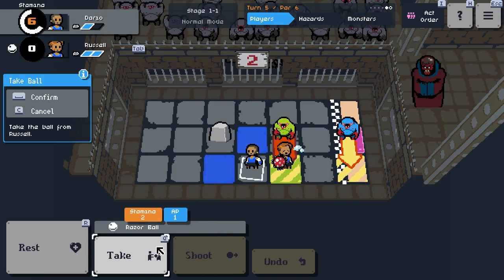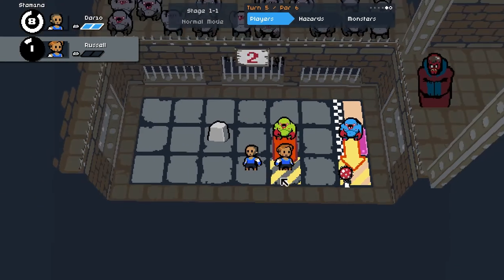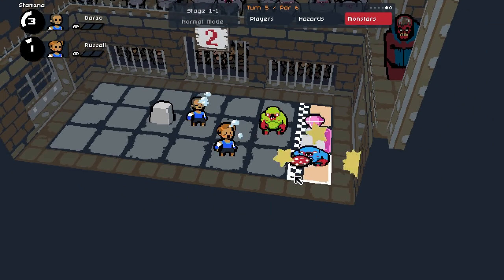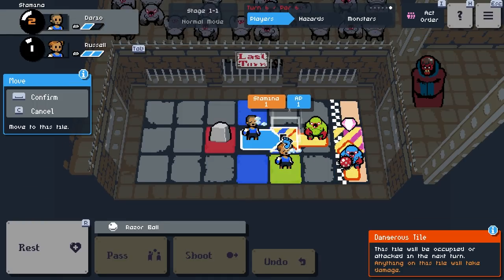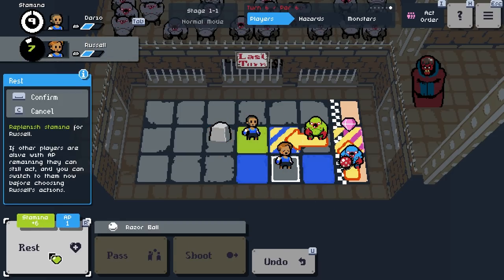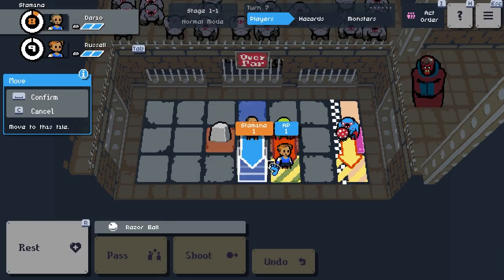Uh-oh. If I have him rest... there we go. I am a lucky duck. If this guy attacks the ball — he has the ball now, that is a concern. I'm going to have them both rest because we can't do anything. I am learning how to play in the worst possible way. I'm just going to have him rest. Is this guy going to chuck the ball? No — he grabbed Jem.